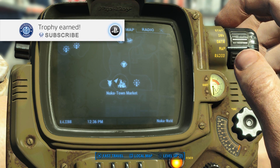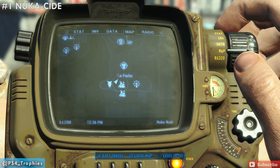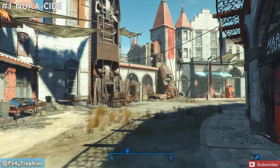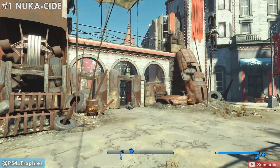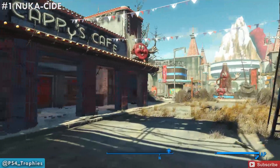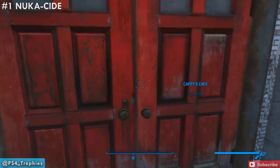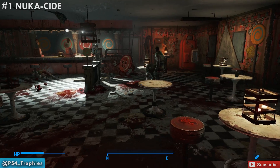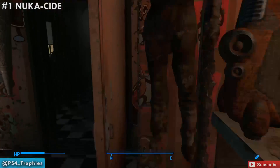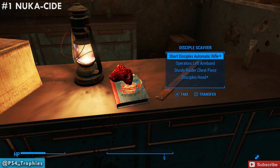Hey guys, Brian of PS4 Trophies. I'm going to show you the location of all 15 recipes for the Nuka Cola that you can craft. We're going to start off just north of the market by the parlor, and before you get to the Nuka Cade on the left-hand side of this road, look to your left and you'll see Cappy's Cafe. Go inside the cafe and in the back right you'll find the Nuka Side recipe. With all 15 recipes collected, you can craft all 20 different flavors of Nuka Cola, which will get you the Beverage trophy.